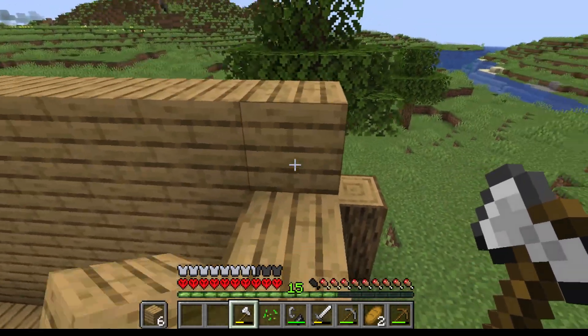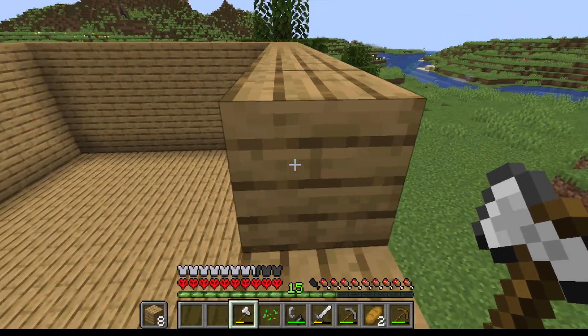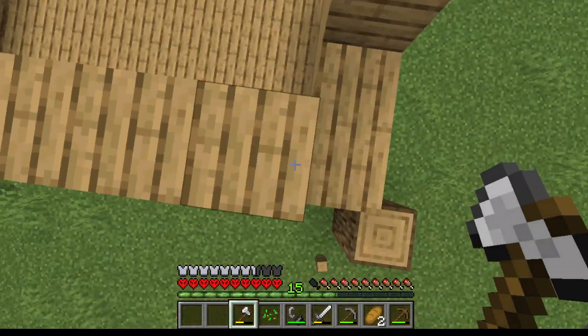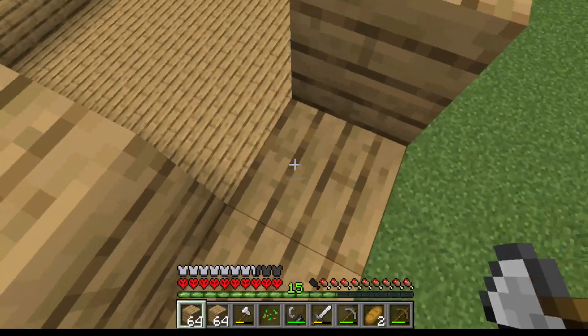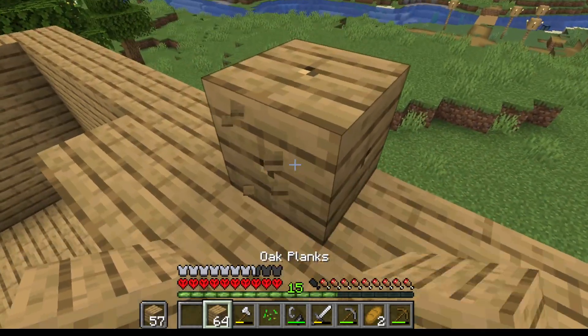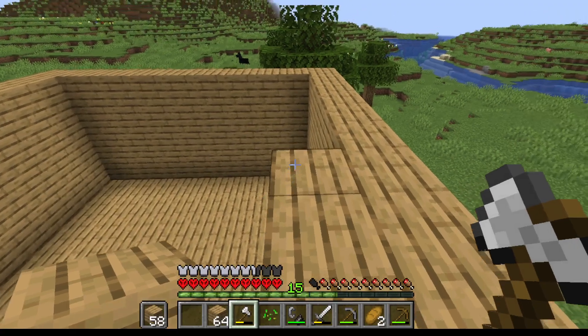It's going to have a downstairs area — it's going to be like the main part of the house. It's also going to have a down area that you can go down into. I'm going to put the roof on here too.